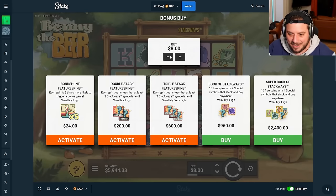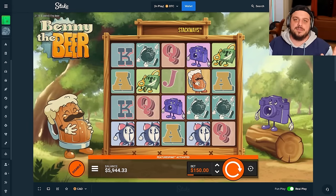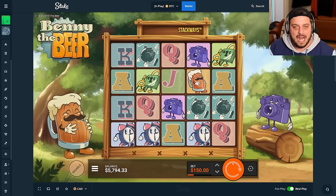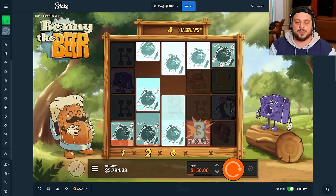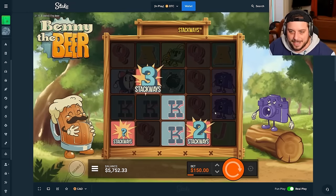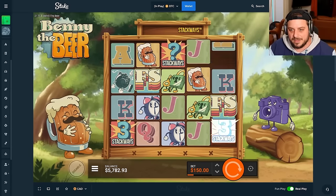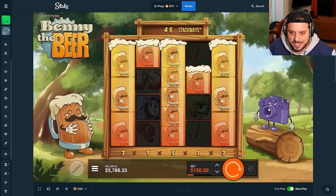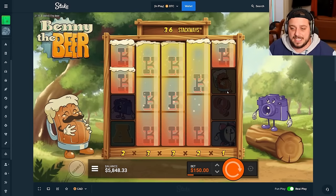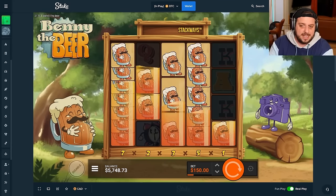Next on the list: Benny the Beer. Now this one - the prices get a little bit more because it's guaranteed three, so you've got to be mindful of what you're buying. If you're going to do these spins just like I am, be mindful. I love this slot - we're buying a guaranteed three stack ways every time we spin. It is 150 per spin. This right here can go insane - I've actually max won this slot doing exactly what we're seeing right now.